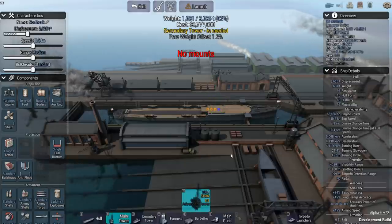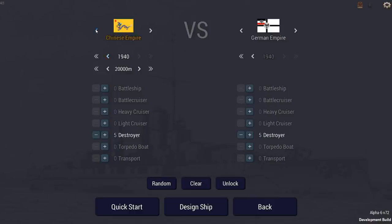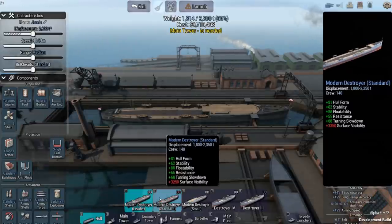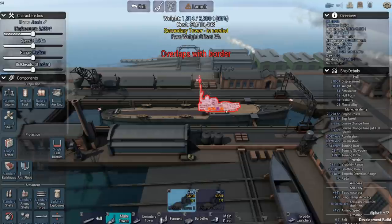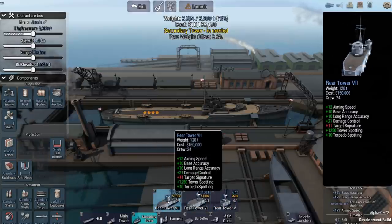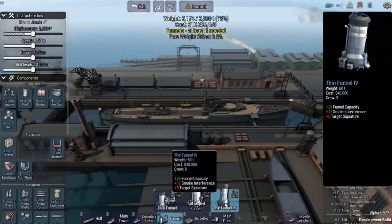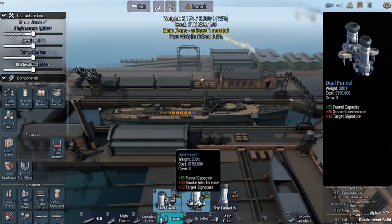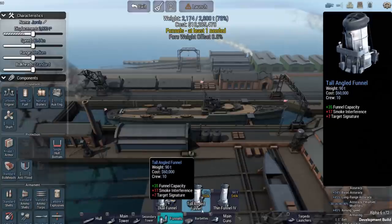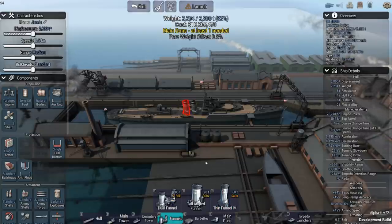The British tower options are different from the American ones, and the funnel options are very different too. Switching to the Americans: here's the destroyer leader with its modern tower — a unique design with several secondary tower options. There's a lot more customization available, especially with funnels — thin funnel fours, tall angled funnels, and dual funnels. A lot more room to design interesting destroyers. I'm very happy with what they've done.